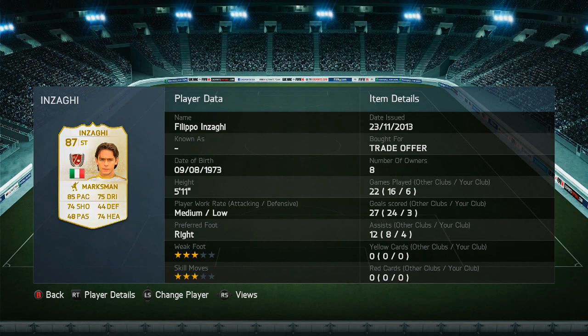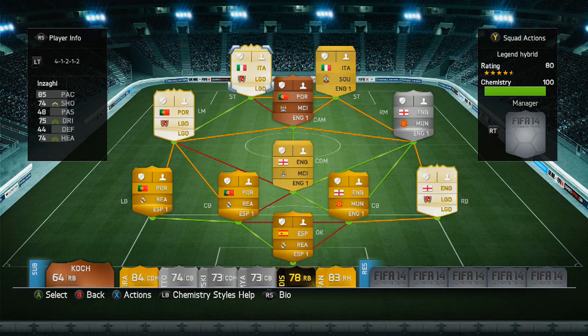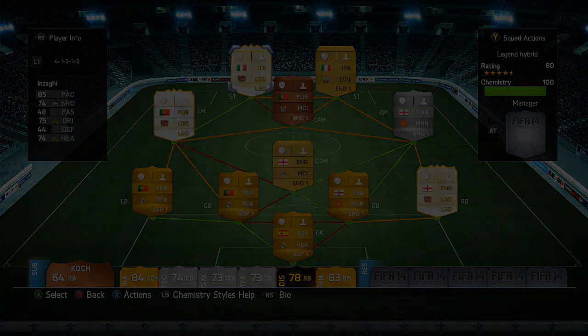Inzaghi is probably the third best legend card I've used — Paolo Futre is second — and I'm going to review the best one tomorrow. If you've enjoyed this video, please can we get 150 likes for this awesome squad builder — it's a pretty nice hybrid as well. If you're new around here, remember to leave a like, comment, and subscribe.